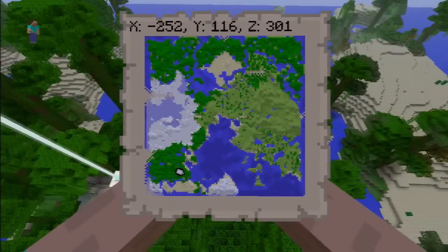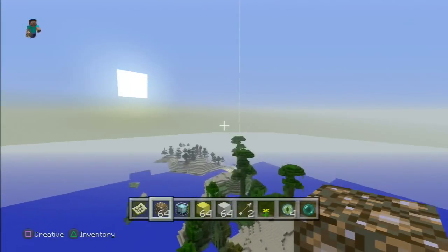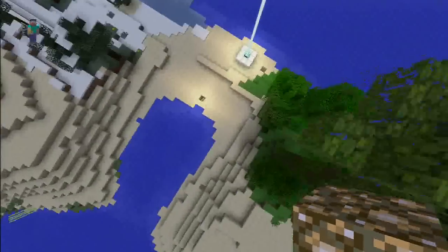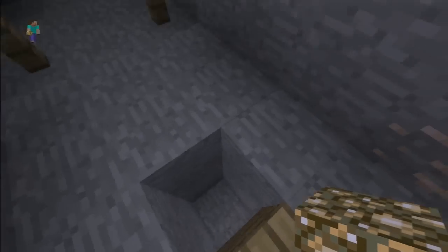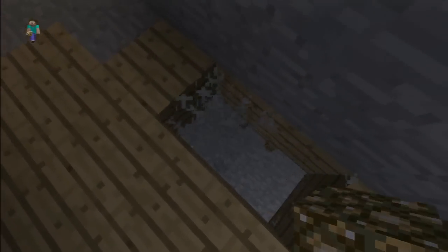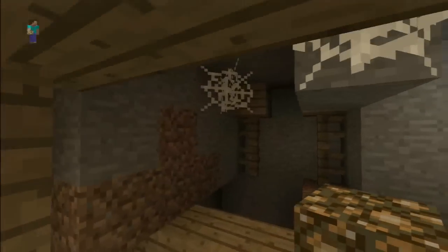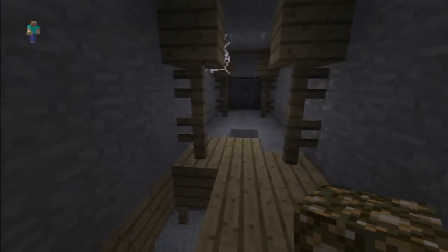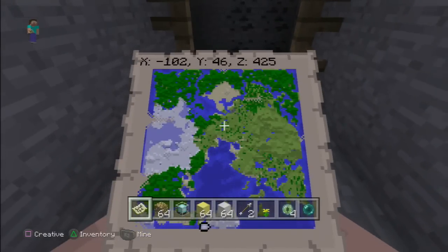What we're going to do first is actually go over here and check out what's going on. I'm pretty sure I marked this location here as a super huge mineshaft. I'm guaranteeing it — this is a super huge mineshaft for sure. I'm not going to go too far in depth of what's in here, but there is tons of stuff, including spawners for sure. I'll let you guys investigate. This mineshaft is monstrous — it's right at the bottom of the level. We've got negative 102 and Z425.